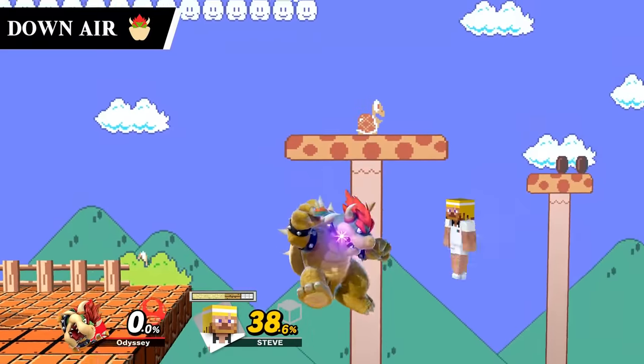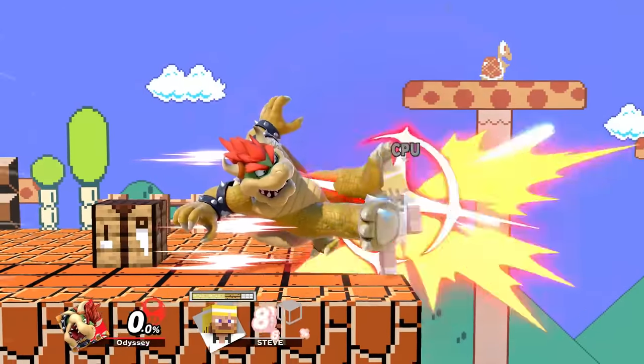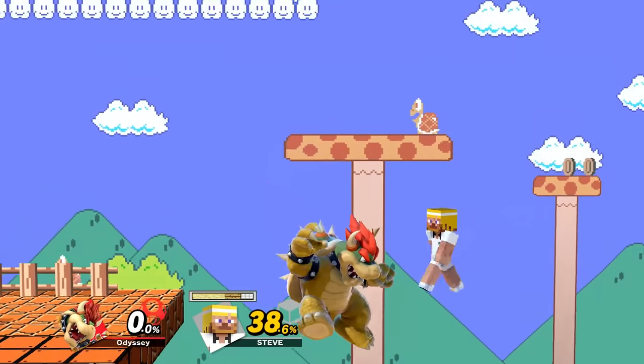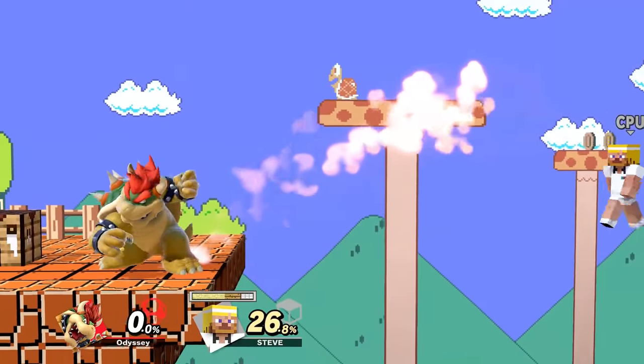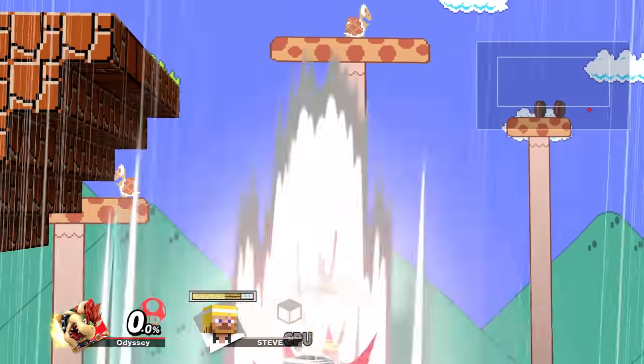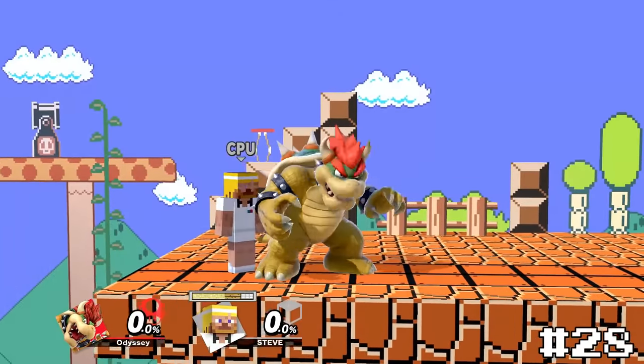Bowser's down air, Koopa Shell Slam, is another stall and fall, and this one may be a bit weird but I personally love this move. What sets it apart from the others is just how Bowser kind of moves upwards before going straight down. I don't know why, but that just makes this move feel much better and more fun to risk going for. It again only hits on the startup, but the spike window feels much better than his down special does, so it'll take number 28.